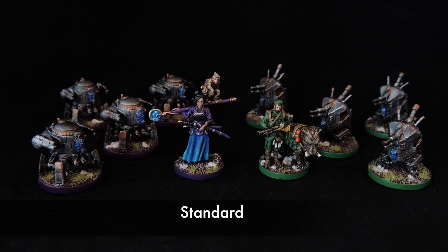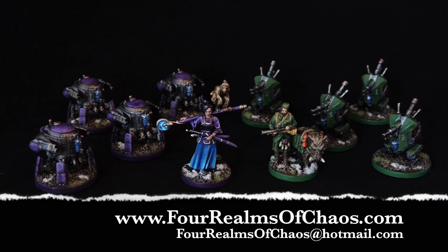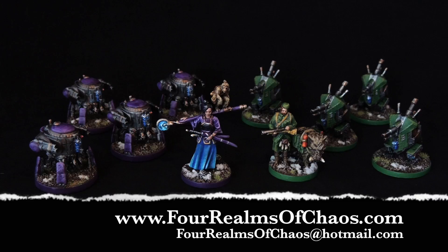We're going to show you two different copies we painted to two different qualities. We offer standard and deluxe quality for this game. The standard quality includes tabletop plus heroes and basic level mechs, and the deluxe quality includes tabletop mechs with character level heroes. If you want your own set commissioned, email us at fourrealmsofchaos@hotmail.com or visit our website at www.fourrealmsofchaos.com.